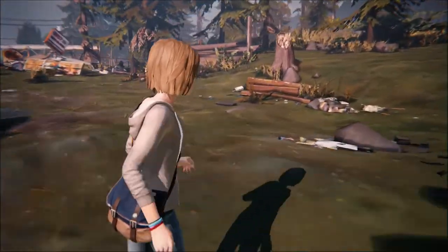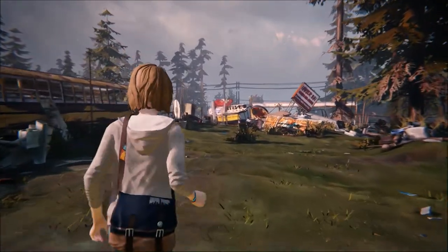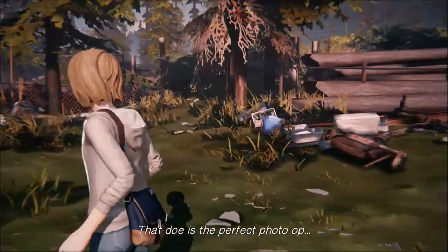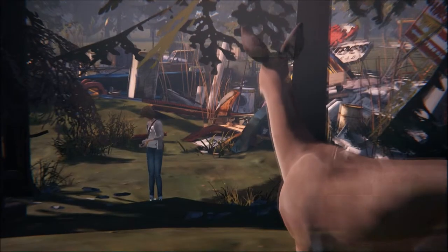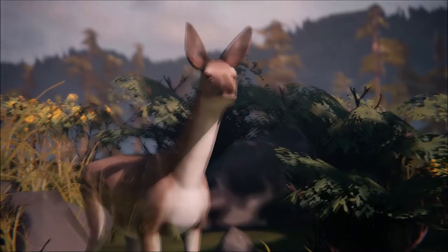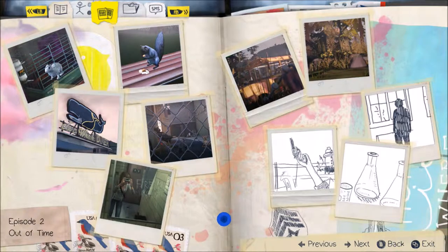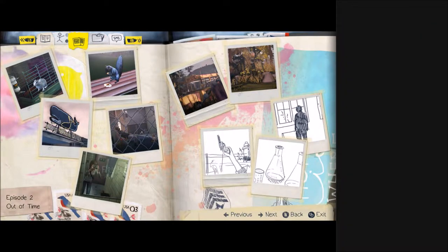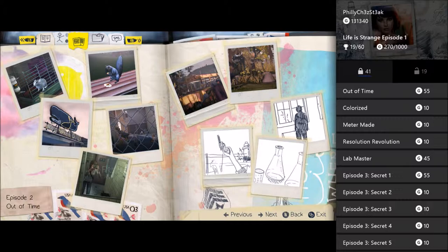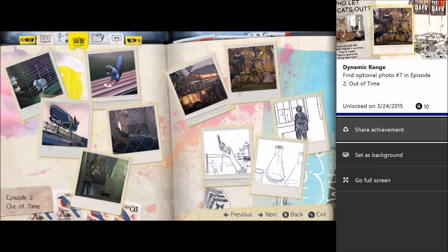We're going to move along the back here and have a forced camera change in just a second. We're going to see an invisible deer, follow said invisible deer, and want to be very careful up here. I don't know if this one is missable entirely, but just be careful. As soon as you see the photo prompt, just take the photo — it will save yourself a lot of trouble in case it is missable. Once you do that, you will have the seventh achievement. Dynamic Range — that's number seven.